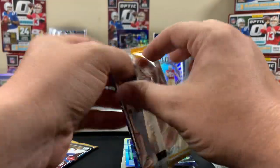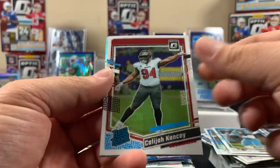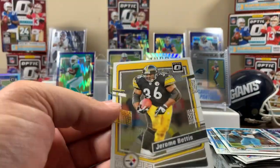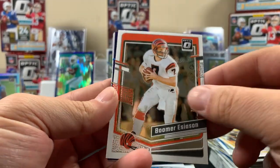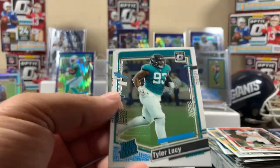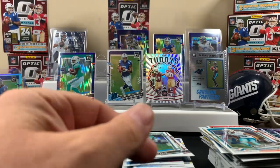Next pack - Christian Kirk, Josh Downs silver, not bad, and then The Bus. Last pack of blaster five - Boomer Esiason really, Connor is the purple, Lacy, and then Howard.